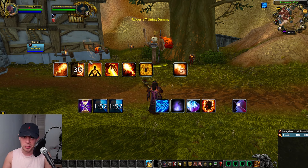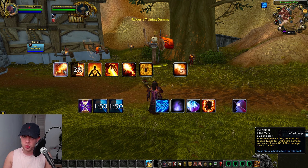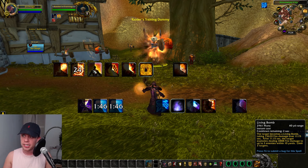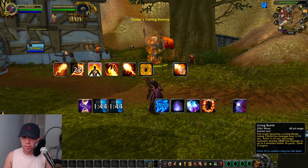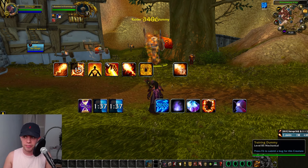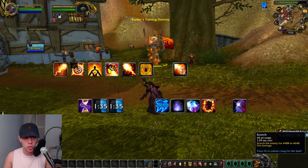Going over the single target rotation again: we're using Pyroblast whenever it procs and we have an instant, free one. We're using Flame Orb on cooldown. Living Bomb — we're keeping it up on the target and letting it explode before we refresh it. We're putting Critical Mass onto the target with our Scorch. Don't forget you can use Scorch while moving.